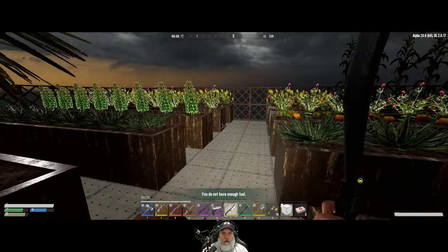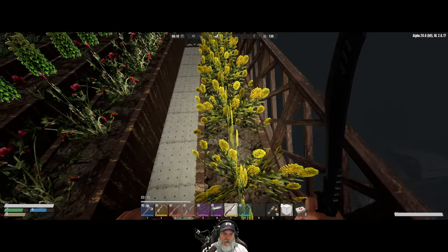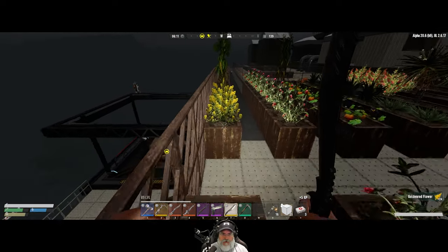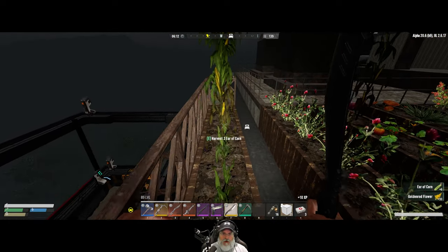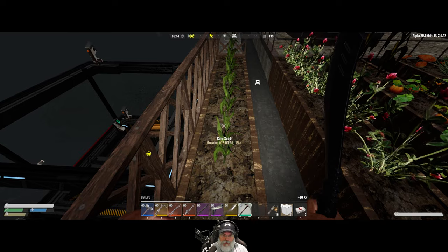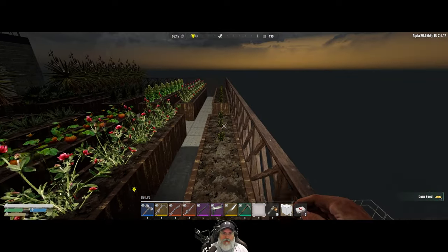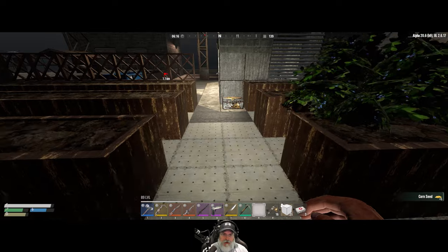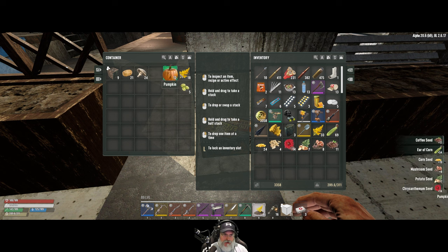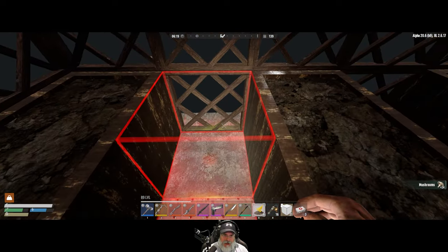I've kind of figured out how much I want in each plot here. We're going to basically have two sections of goldenrod and two sections of chrysanthemum, because we need that both for mineral water and for paint. We're going to pick these guys up and replace them with goldenrod so we have two full rows. I have six more goldenrod seeds. One of you guys mentioned to me in the comments that I should put an extra plot at each end.